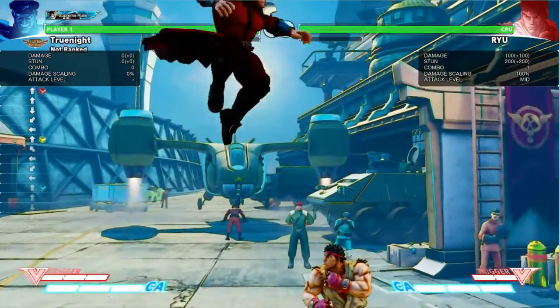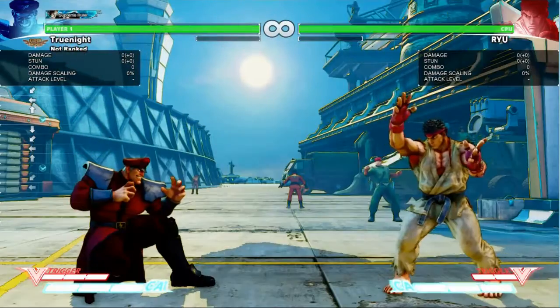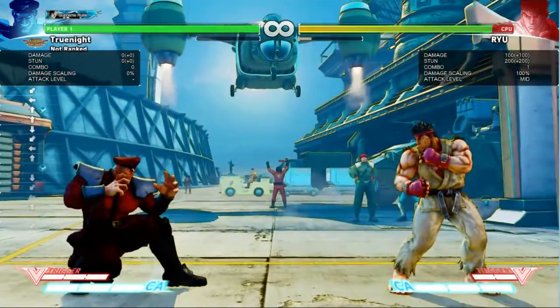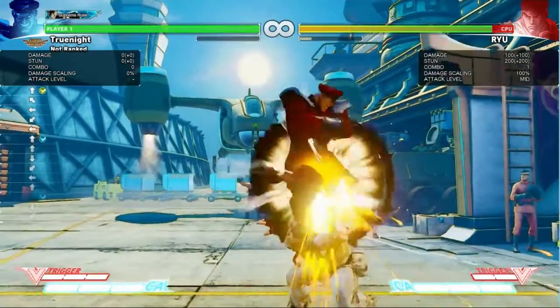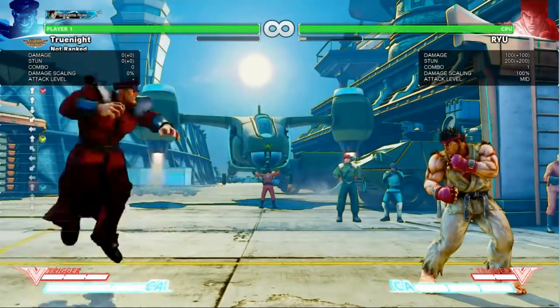Every strength of headstomp has the same damage, stun, and flight properties. At the moment the move starts up, it locks onto your position and travels an arc that will place Bison directly on your head. The headstomp will also track your location to some extent and attempt to correct the arc.